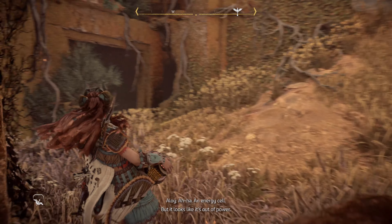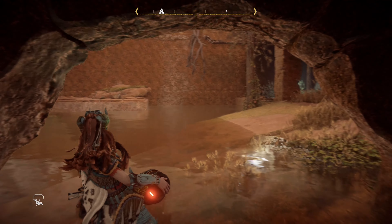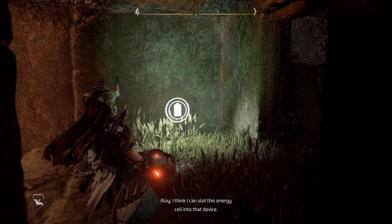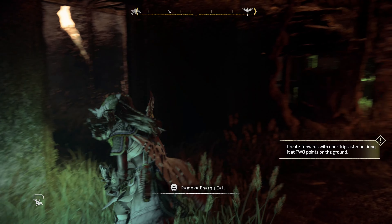Carry this to the back corner over here to the right — this is the charging station. Now what we need to do is find a way to get this energy cell across the water, and you can't just walk it over there, so we're going to use a box.